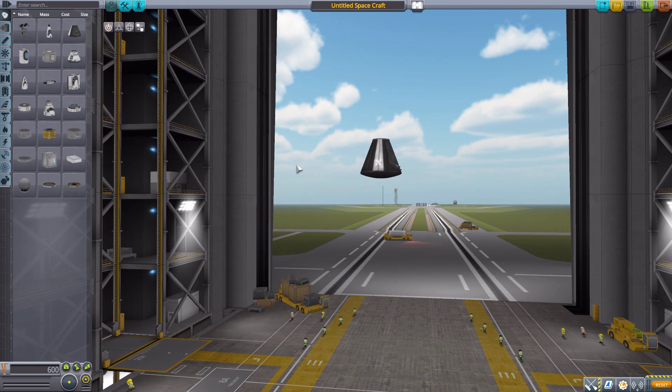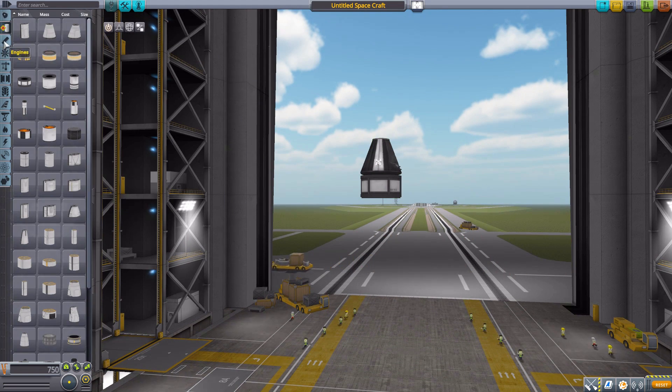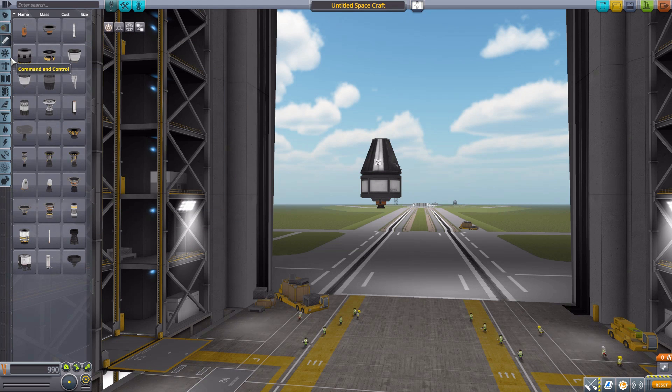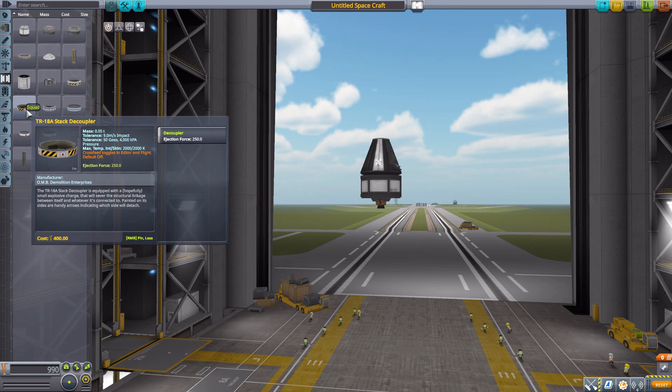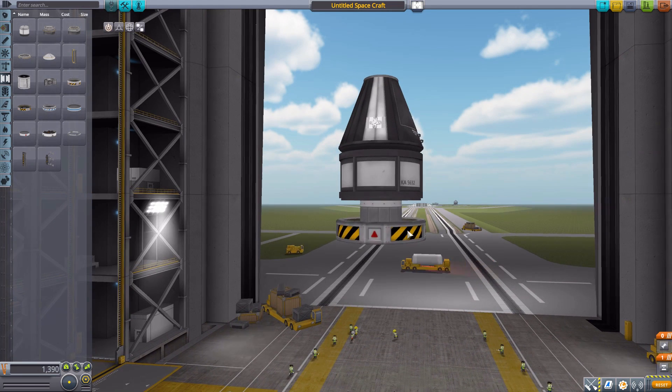Imagine a pretty typical situation we all find ourselves in. You're building a small little lander of some form, and when you get to your decoupler, you've got this tiny little engine, and when you put it on, you get this stupid little shroud. Why did Squad think this was an acceptable way to shroud your engine?